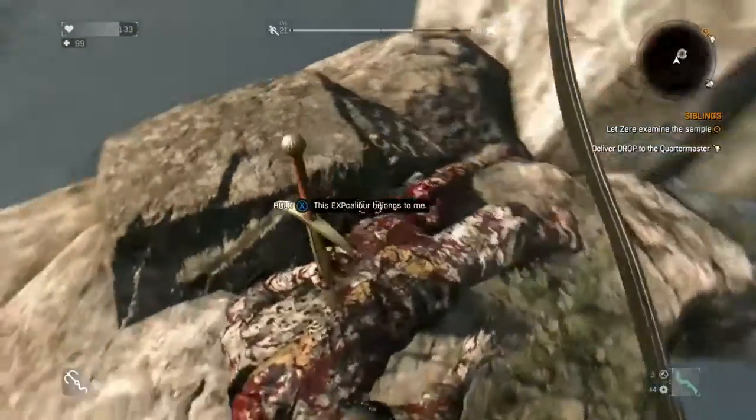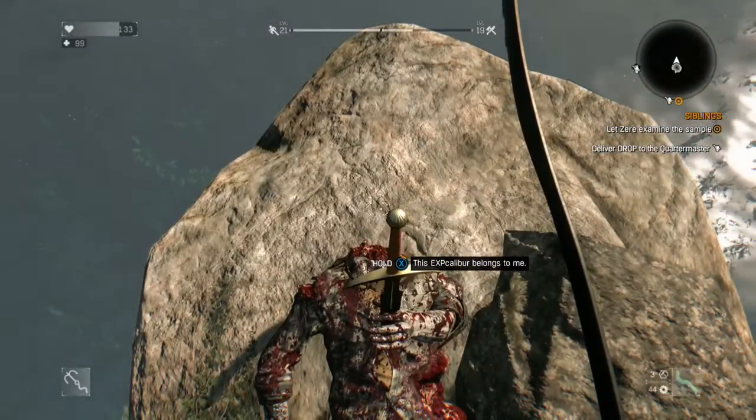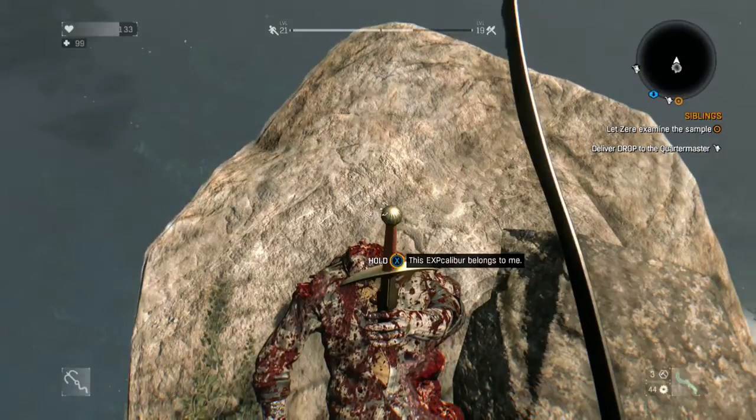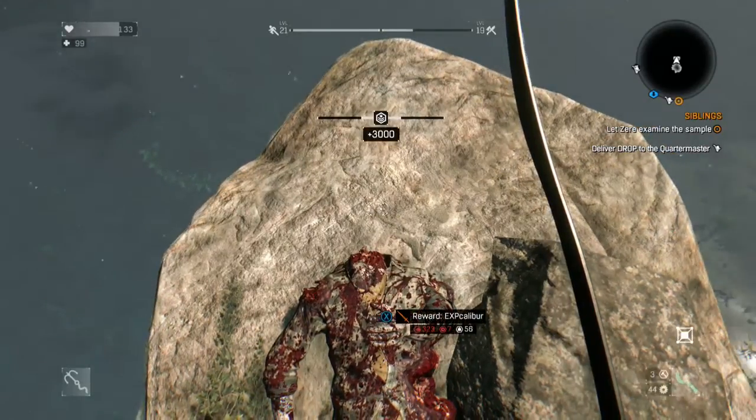You gotta hold it down for a couple of minutes. I'll show you just a quick time jump. It takes about two or three minutes, and your guy just kind of pulls it out of the ground, and then you get the experience points from it.